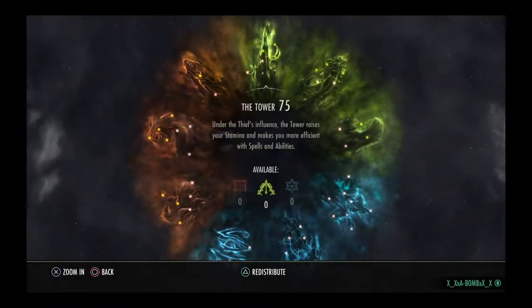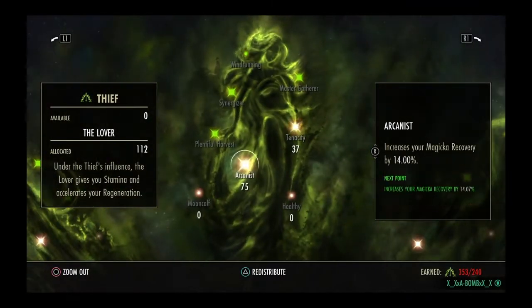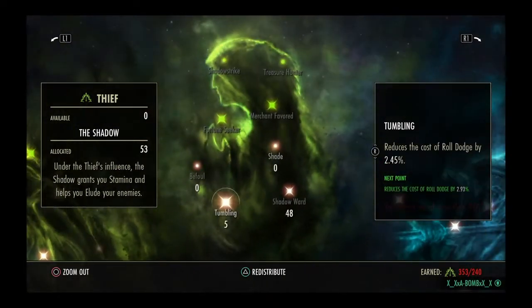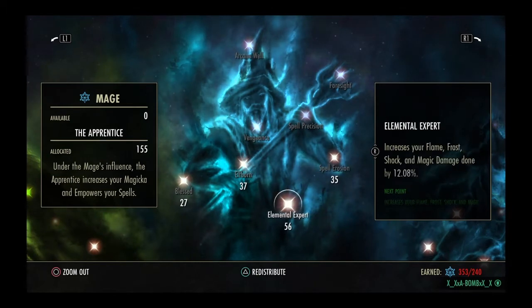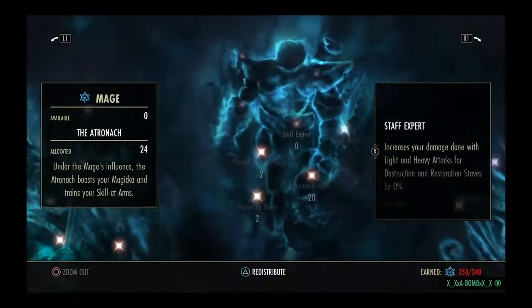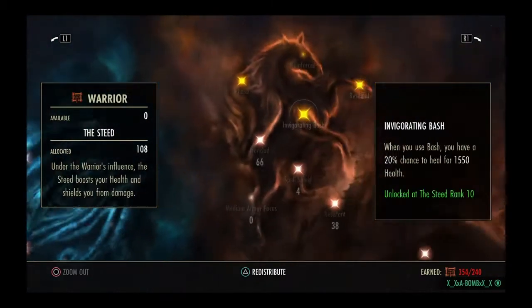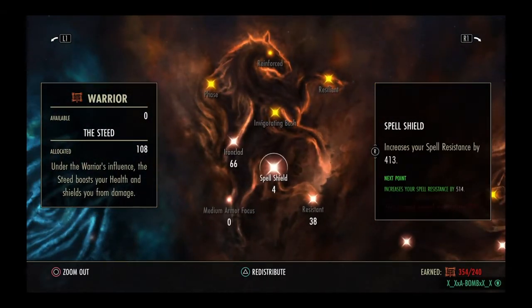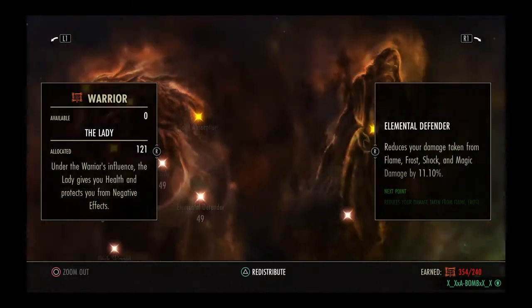Champion Points — I'm going to be running: 56 Warlord, 19 Siphoner, 75, 37, 5, 48, 27, 37, 56, 35, 2, 2, 20, 61, 6, 4, 38, 23, 49, 49, 11. Make sure you guys get all your passives for all of this — that's what's nice about Templar, you need everything and it helps.